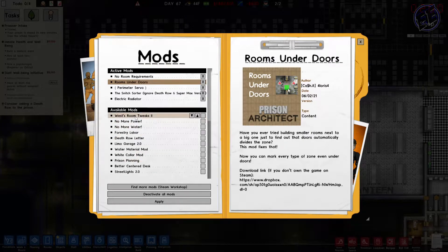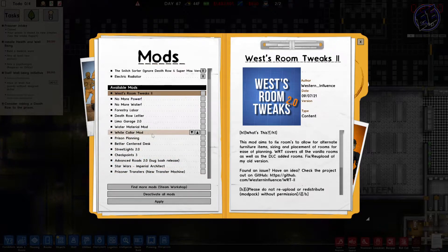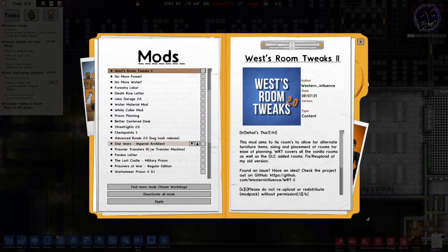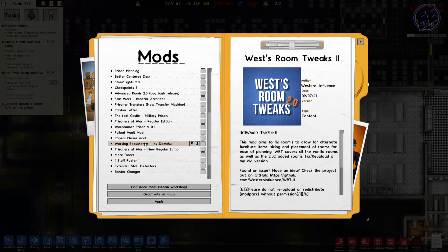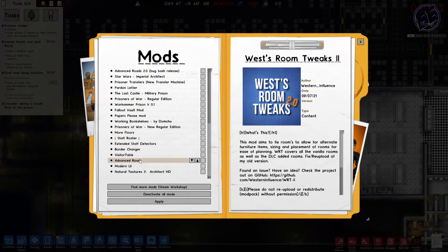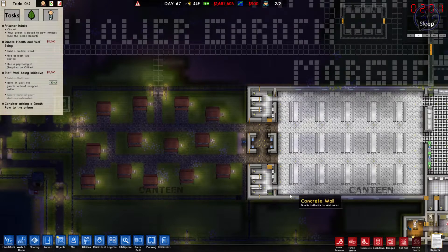Let me check the mods — extras, mods. Okay, so I have 'No Room Requirements' and 'Rooms Under Doors.' The Rooms Under Doors mod is supposed to fix zones automatically dividing at doors, so you can mark every zone type even under doors, but it's not working. I also have a mod that fixes rooms for alternate furniture items sizing and placement, covering vanilla and DLC rooms. I can see advanced roads, street lights, modern UI, natural textures, anti-tunnel toilets — I can probably take a lot of these out.